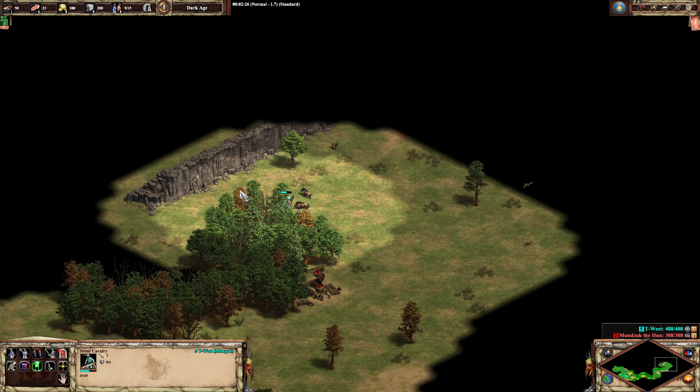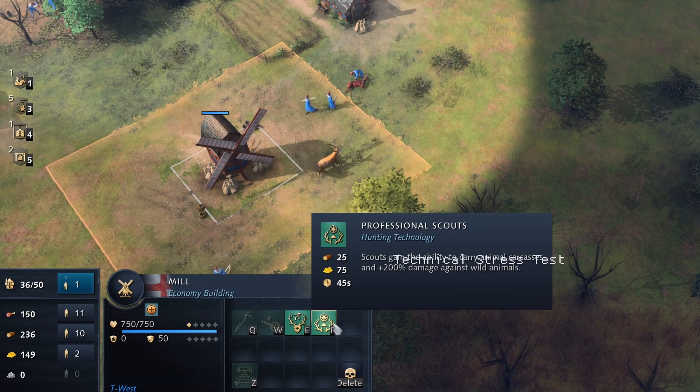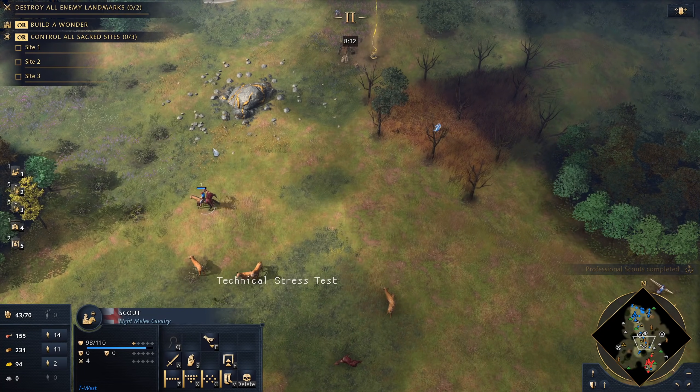8. Is there laming? Not in the sense of AoE2, where scouts steal live animals, but there is a hunting technology at the mill in the feudal age that allows scouts to carry deer carcasses. Scouts can run forward, kill deer, and then bring them back.